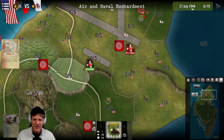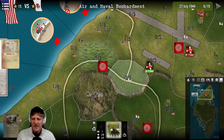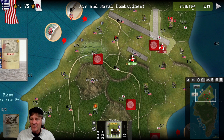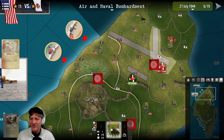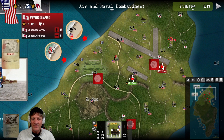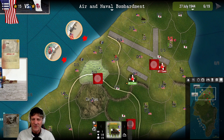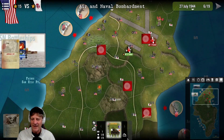The Japanese have pushed into the middle - they cut right between our lines and are coming right up on our beachhead. That's why we're cut off. We've got problems all over the place - we haven't taken the airfield, and actually we did take it but they pushed back into it. The crafty Japanese have recaptured the airfield, and that's why we have 15 victory points to their 12 now. We've got to get this sorted - allocating air and naval bombardment to hit everything hard.